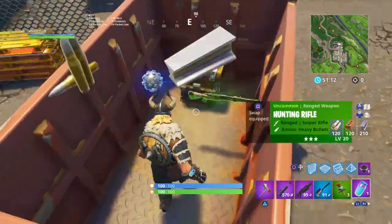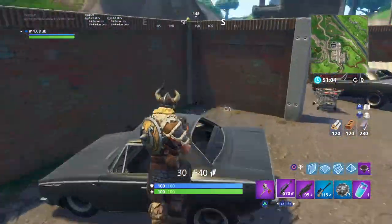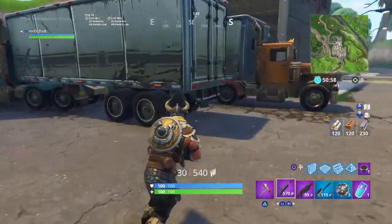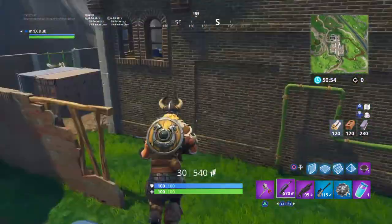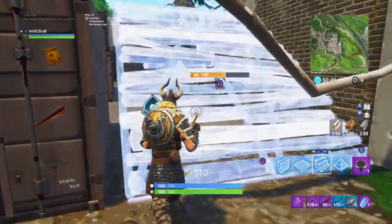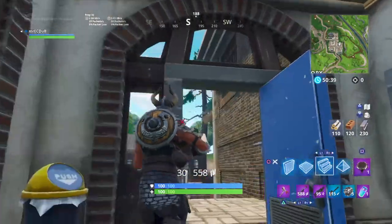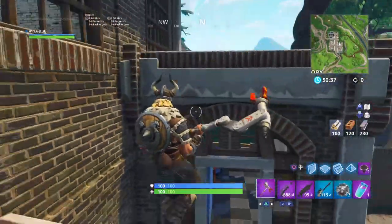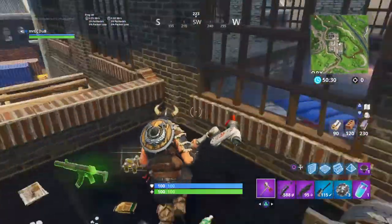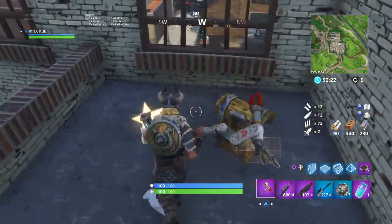Here we go to chest number six. Like the OG Factories, you will have chests spawn in the trucks. This place is a bit bigger than the OG Factories that were there before Dusty Depot became Dusty Divot, so you get more loot. You can already hear another chest — chest number seven.